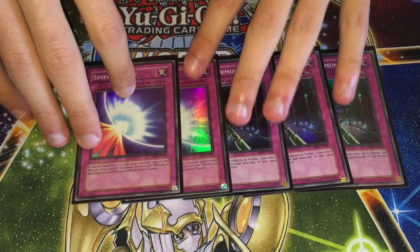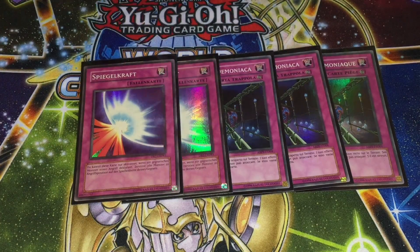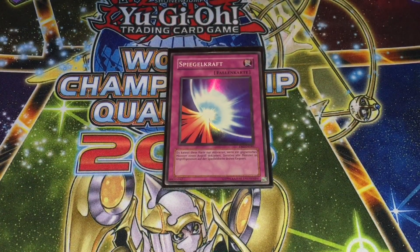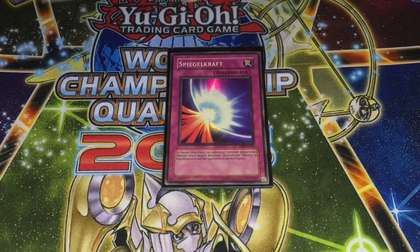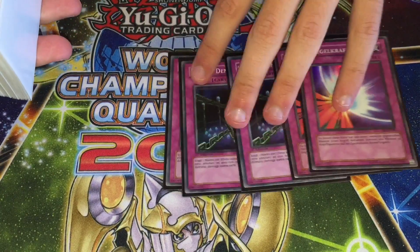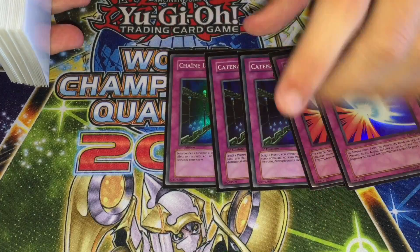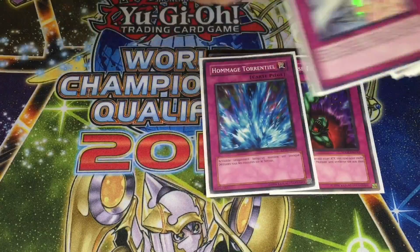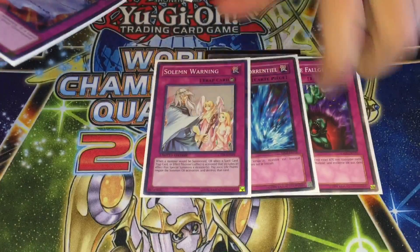Double Mirror Force for protection — you don't really have too much monster protection outside of staple one-ofs, so Mirror Force is just the best blowout possible. I didn't want to run too many floodgates like Mistake and Anti-Spell Fragrance in the main because your monster floodgates can usually handle that. Against Nekroz, Unicorn is the biggest problem, so I wanted to stick Ophion while also being able to handle Unicorn through Fiendish Chain, Warning, Bottomless, etc.